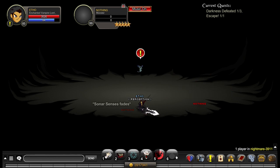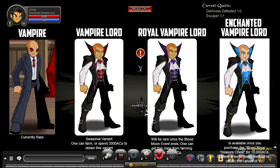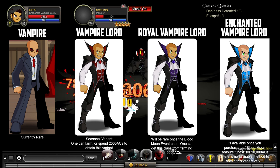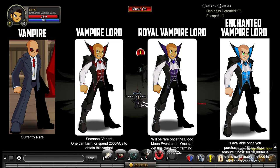There's been a lot of confusion surrounding how to get Vampire Lord. First things first, there are four versions of this class. The first version is the old Vampire class from around 2008 — it's rare. That class used to have rogue skills but has been updated with Vampire Lord skills, and it's simply called Vampire. The second version is the non-rare seasonal variant, which can be bought with ACs or farmed, and is called Vampire Lord. The third version is the rare version, also farmable or buyable with ACs, called Royal Vampire Lord — it will go rare after this event ends.